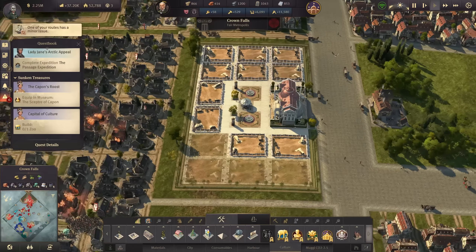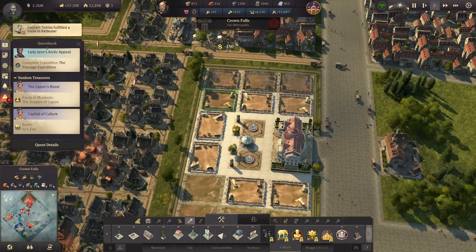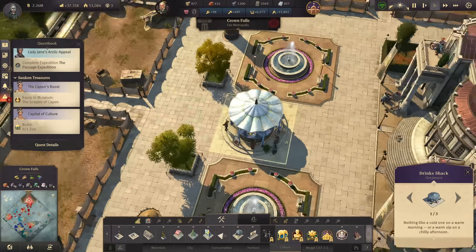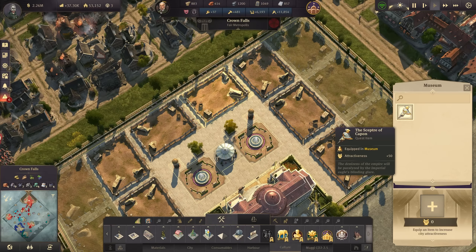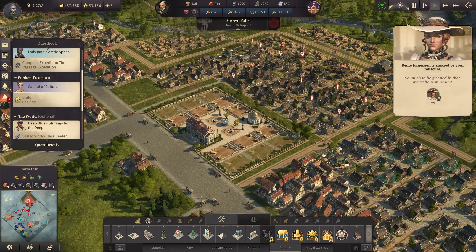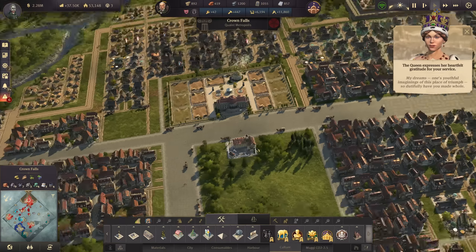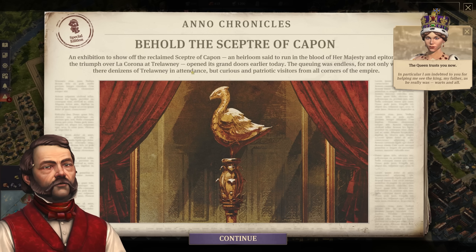There we go — our little museum. We have some exhibitions already; for the outer ones we'd need 10 influence each, so we'll keep those on hold for now. It has a fence around it as every museum should, and a little kiosk drink stand in the middle with some columns. We can already exhibit the Scepter of Capone for 50 attractiveness, and with that we finish that quest. People will come from far and wide to behold the Scepter — the ultimate exponent of authority. The exhibition of the reclaimed Scepter of Capone has opened its grand doors.